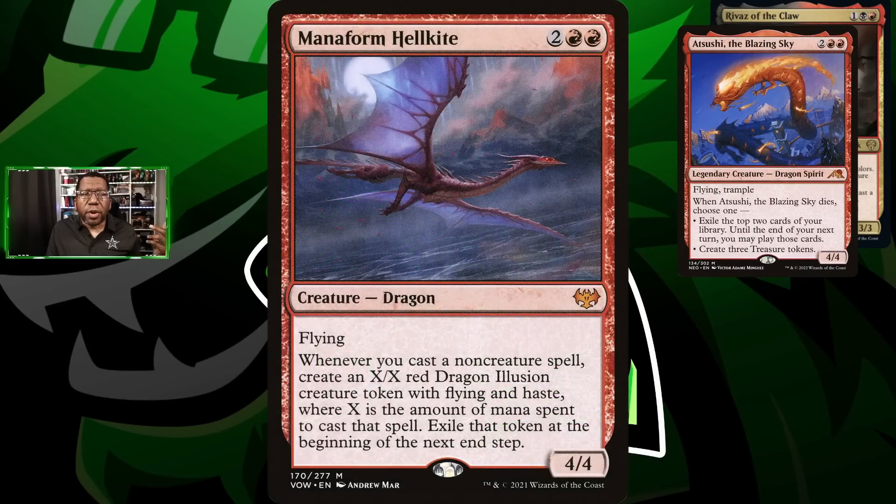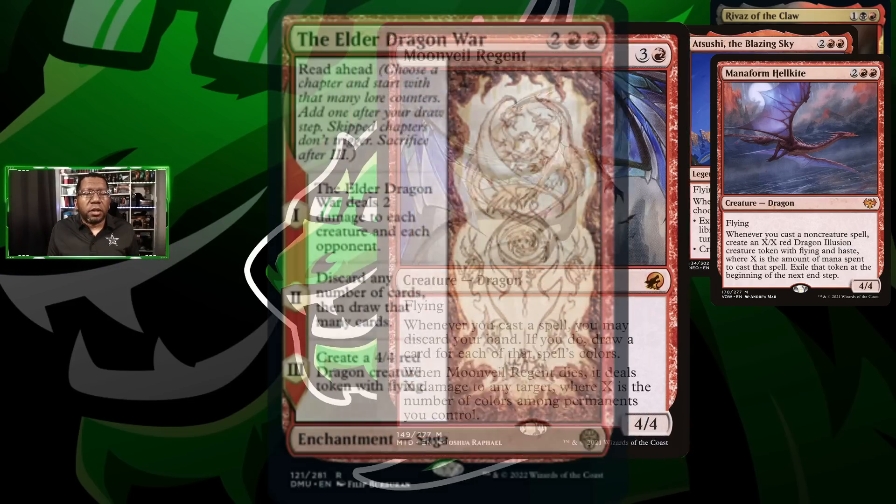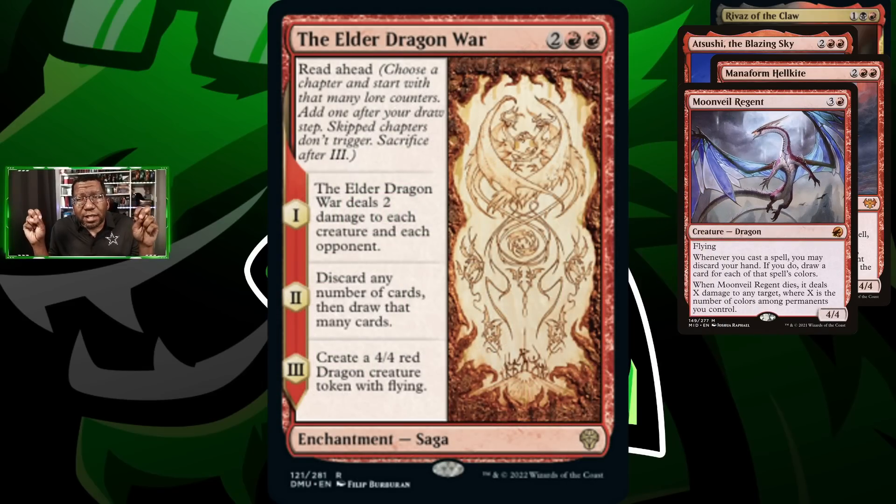We also have Manaform Hellkite — since we're going to have a fair amount of non-creature spells, there'll be lots of times this does really well for us getting that extra body. Sometimes you can even kill something with an instant-speed spell, make a blocker, and pick off something else. Moonveil Regent is a fun way to get extra cards once our hand is empty or down to one card — every card basically has 'draw one or two' on top of it if we play a multicolor spell.